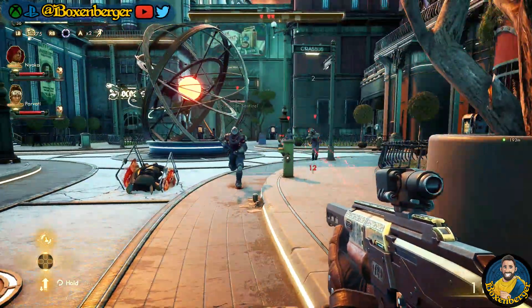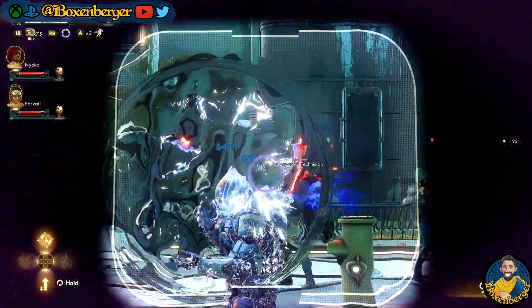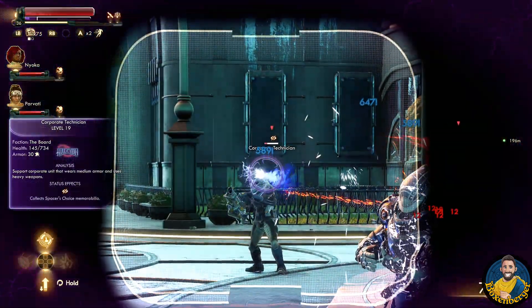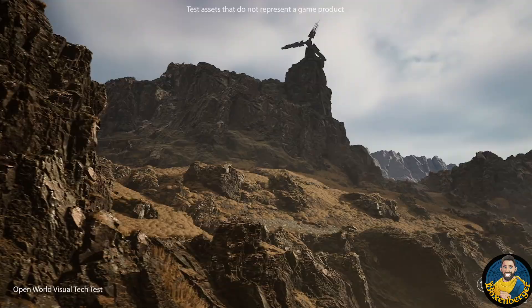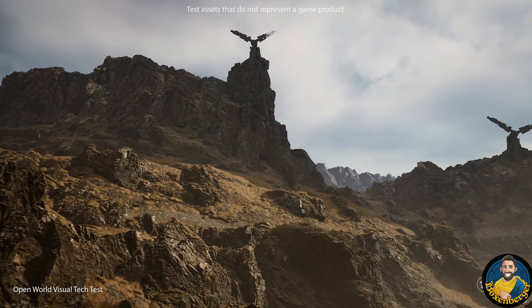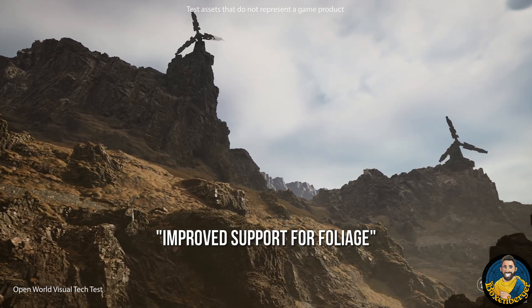Why am I so excited about this? Even though Lumen is not as demanding as ray tracing, it is still not free of computational resources. But seeing that they allow developers to scale Lumen back and forth will definitely help games in Unreal Engine 5 achieve 60fps. Even more improvements were done to Lumen, such as improved support for foliage.